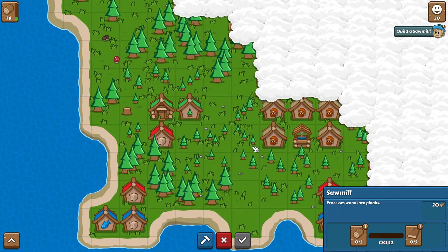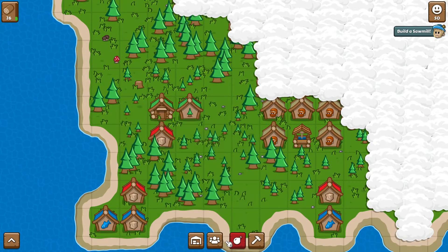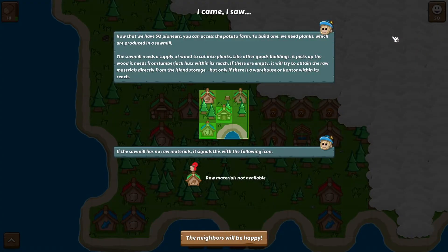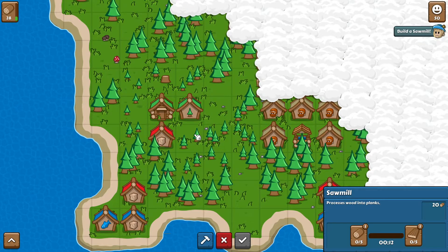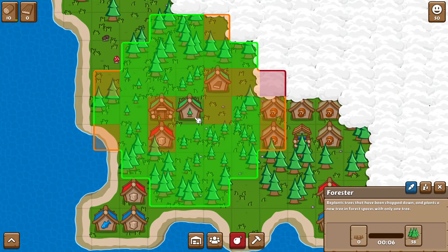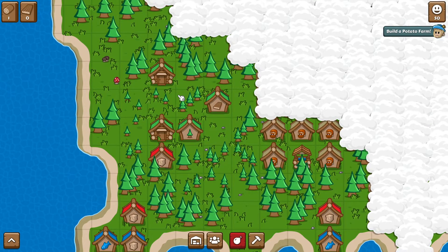The sawmill is a huge area. The tooltip says: sawmill needs a supply of wood to cut into planks. Like other good buildings, it picks up wood from a lumberjack hut, directly from storage. It's better to have it somewhere like here. Let's do that, and then this can expand. I want to put another logging camp right here. The overflow storage will eventually go in there. I think we're doing okay now.